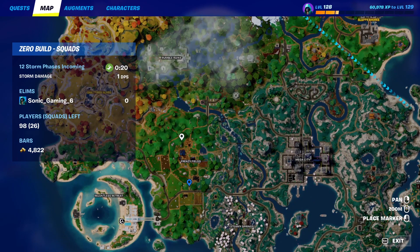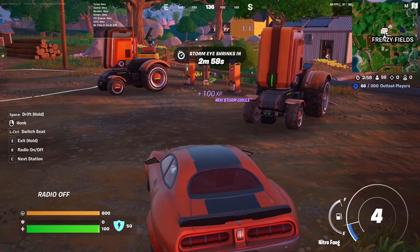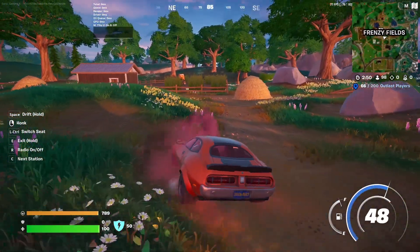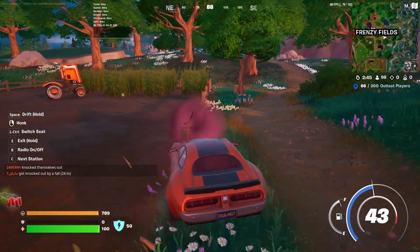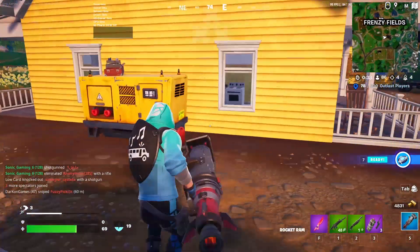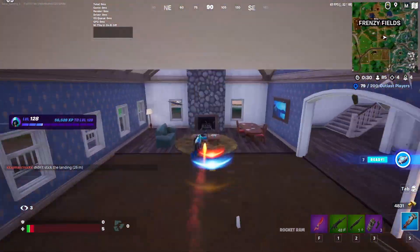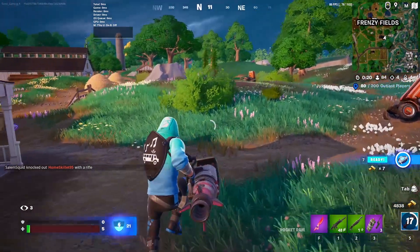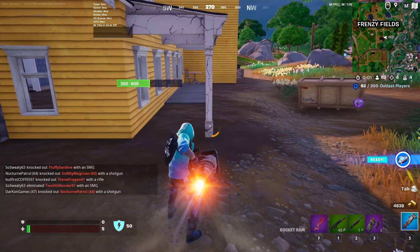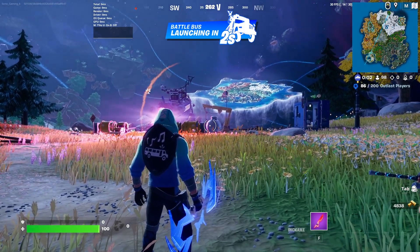To destroy 200 objects, head over to Frenzy Fields. Grab one of the cars there - just make sure the area is clear first, because bots can destroy your car while you're driving. Once you've got the car, drive through all the fences, as you can destroy them as soon as you touch them with a little bit of speed. If you found a rocket ram, head to the main house at Frenzy Fields, line up between the two walls, boost through, and that should complete the challenge.